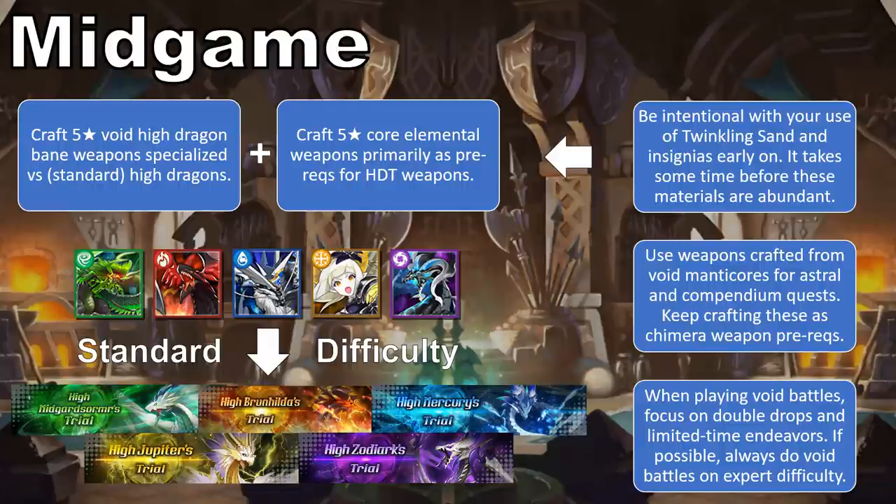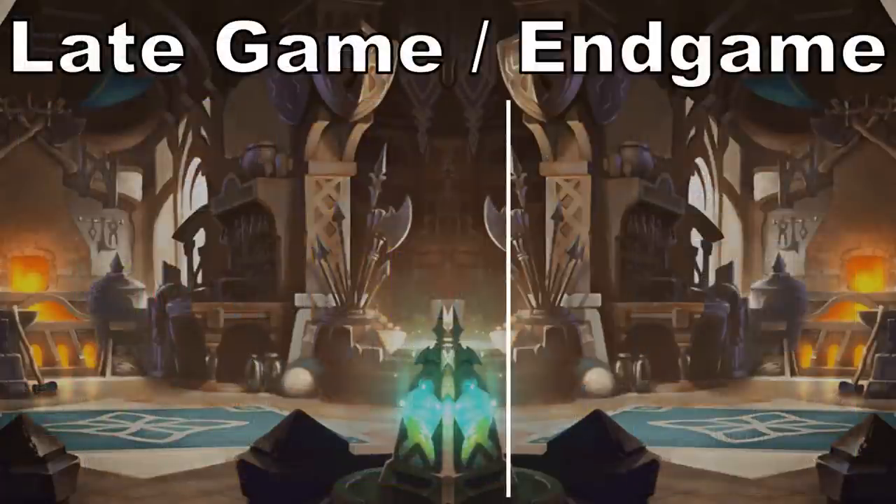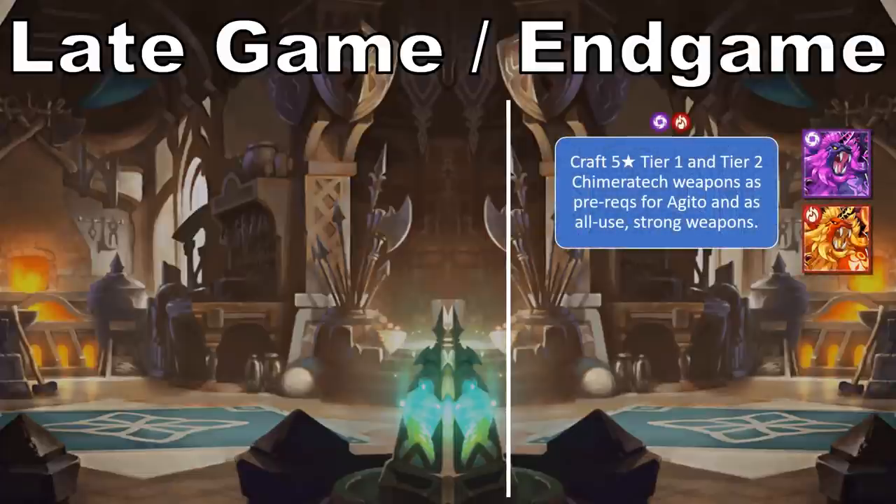Chimeratech requires the corresponding Manticore weapon to have been crafted, while High Dragon weapons require both a High Dragon Bane Void weapon and a core 5-star elemental. Chimeratech weapons also serve as prerequisites for Agito weapons, currently the only 6-star weapons in the game. At the time of recording, Chimeratech weapons are only available for the Shadow and Flame elements, but are expected to expand across all elements over time. This may mean your Shadow and Flame teams are best suited toward building might rapidly if you're a newer player, and it also can affect the strategy around which higher power weapons you try to craft.